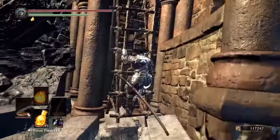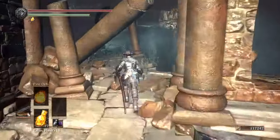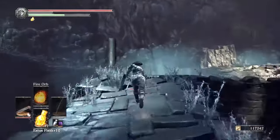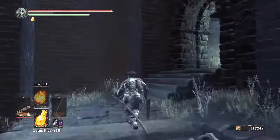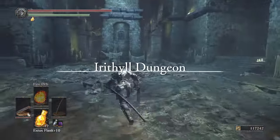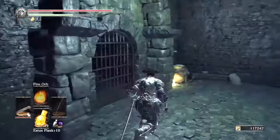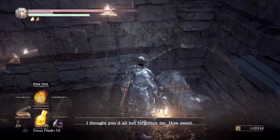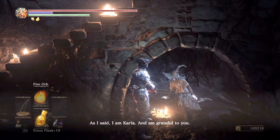We're going to use a Homeward Bone right back to the bonfire, and from the bonfire we're just going to make our way back to Karla's cell so we can bust her out of jail, get her to the shrine, and she can teach us everything from the tomes that we find for her. That's the quick way to get her — I hope this helps you guys out. Come get all these items, there's a lot of stuff here. This is just a quick way to get Karla out of jail, get the key, and head her back to your shrine so you can learn all the stuff you need and give her all the tomes you have. Thanks for watching guys.